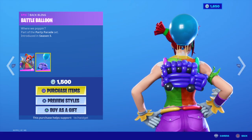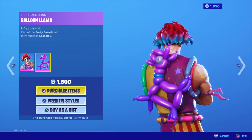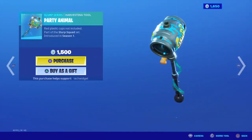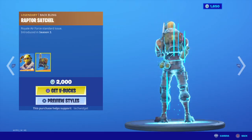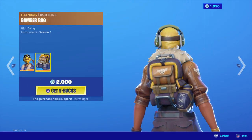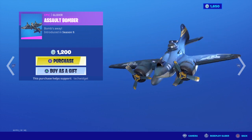Peekaboo, Battle Balloon, Night Night with Balloon Llama, Pick Squeak, Party Animal with Raptor with Satchel, Raptor Satchel. We have Velocity with Bomber Bag. Also, Bomber.